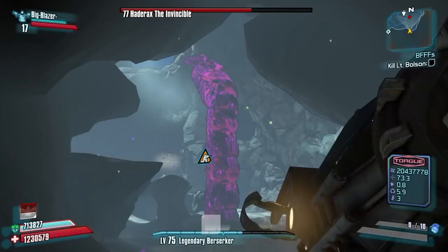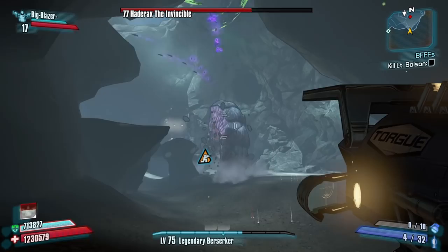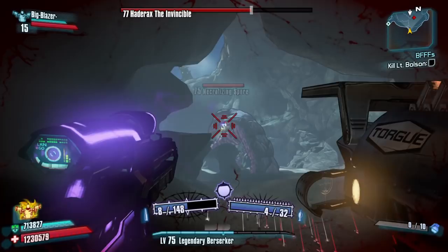What's great about this spot is that you are protected from his corrosive attacks as well as the slag pellets too. While this method isn't always successful, it's been my go-to one for farming this guy. Another thing I should tell you is that this does work best on Salvador with the Pimpernel Ahab glitch.